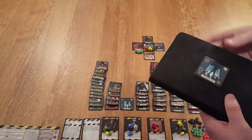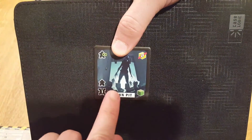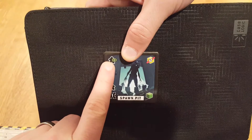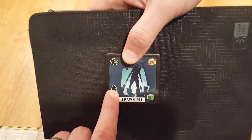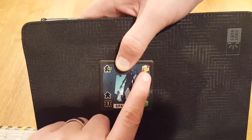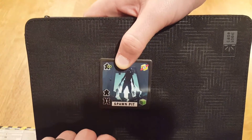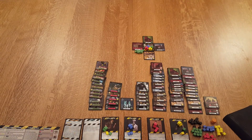You also have two basic spawn tiles. These spawn tiles — called spawn pits — will spawn a monster, and they stay out continuously spawning more monsters every other round. The only way to clear this tile is to give up two scrap, then flip it upside down, and it will no longer spawn. These are a little more annoying because they continually spawn over and over again.